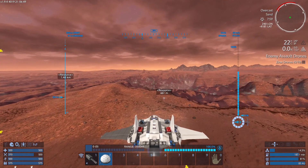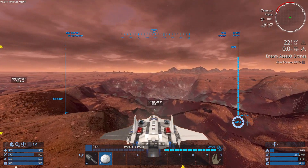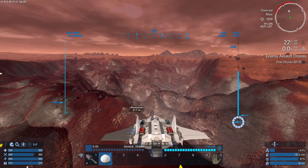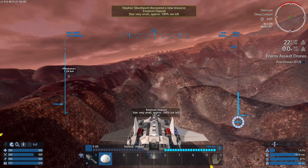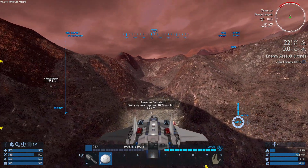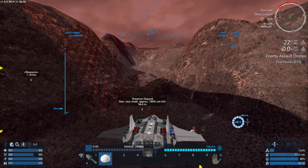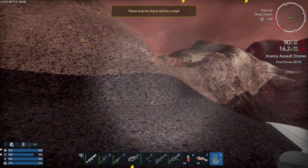Welcome back. I've found the first couple of resources here. We're going to go in and check that - this is going to be interesting. We've had a very small Estrum deposit. I think we will just drop down and mine that. Looks like there might be some Pentaxid here. Looks like we've got some bug uglies as well. Let's jump out very quickly.